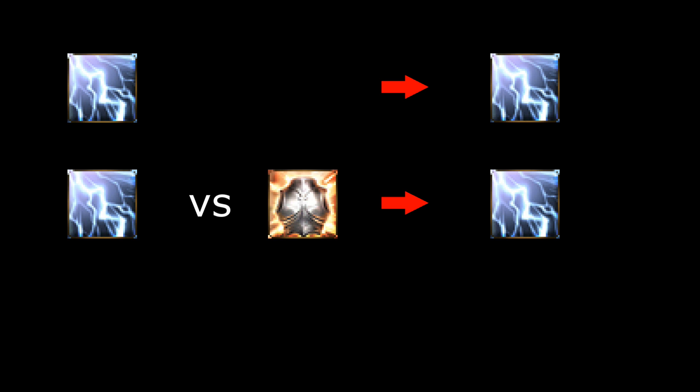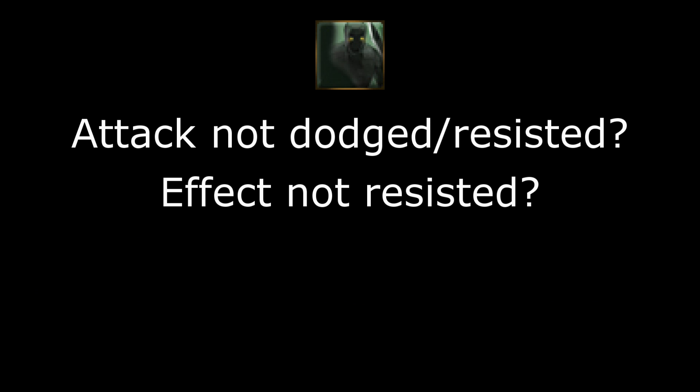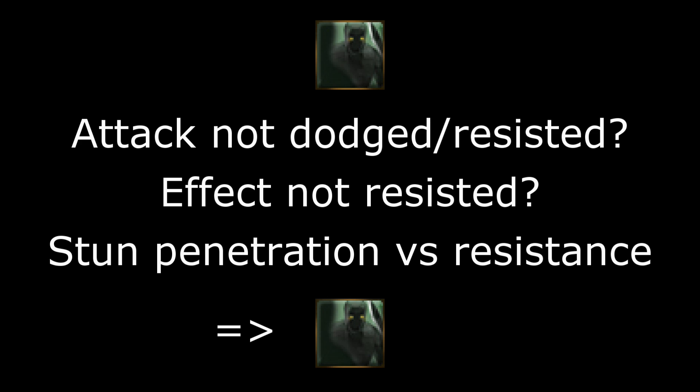Stuns, on the other hand, do not need to deal any damage to have a chance to be applied — so if the skill lands, there will be two extra checks. The first tests your magical accuracy versus the magic resist of your target, regardless of whether the skill itself is physical or magical, similar to how the silence arrow of rangers works. If the first test passes, there is then a test on your penetration to stun versus the resistance to stun of your target, similarly to physical shock states.